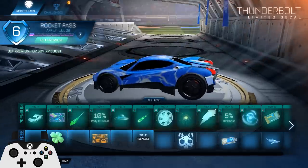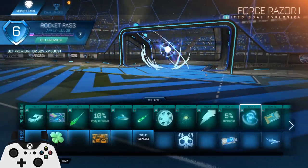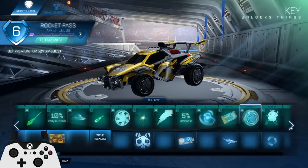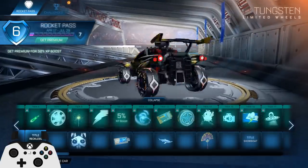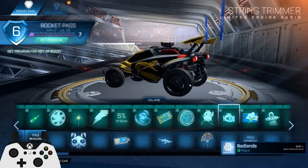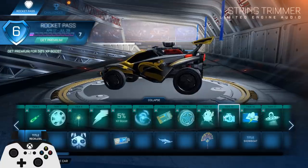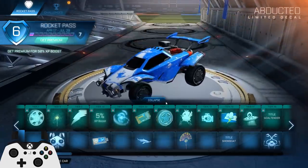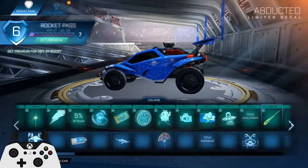Antenna, decal, XP boost. Goal explosion — that one's decent, it's not very loud which is good, I don't really like the loud ones very much. We got some more wheels here, I think that's just like an upgraded version — no, this is a different wheel. I don't like these at all to be honest. Breakout decal, I guess that's decent. Engine sound — sounds awful though, it just sounds bad. We got a banner. Octane decal — always love octane decals, it's not the nicest one but the more octane decals the better.